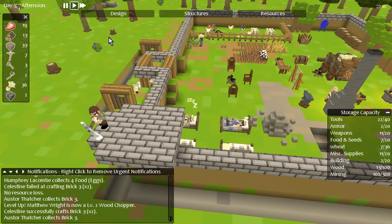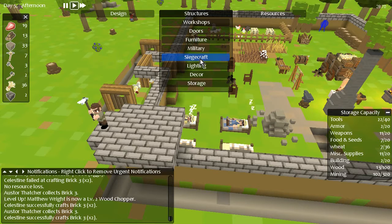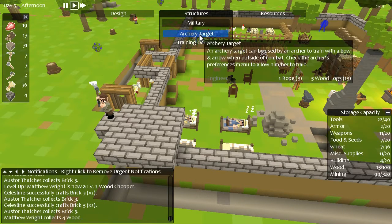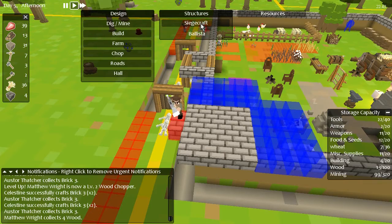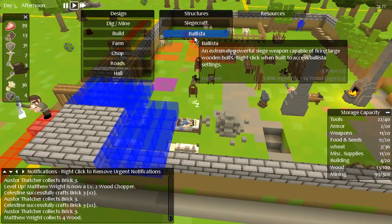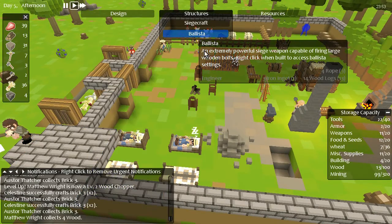Ballista — I'm pretty sure I've got the... Let me see. Military? No, not military, I want Siegecraft. Ballista. Oh no, hang on. I've got pretty much nothing of nothing. I need three iron ingots, which is just out of the question. I haven't mined that much.